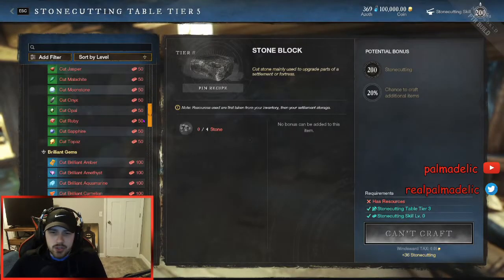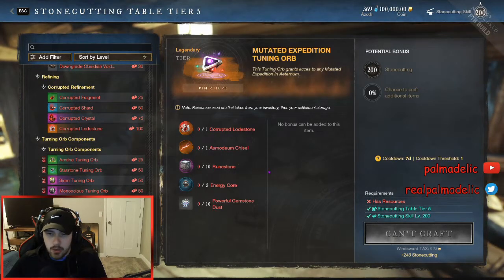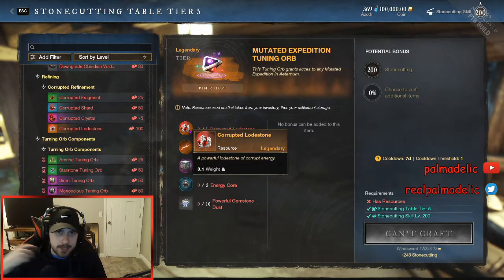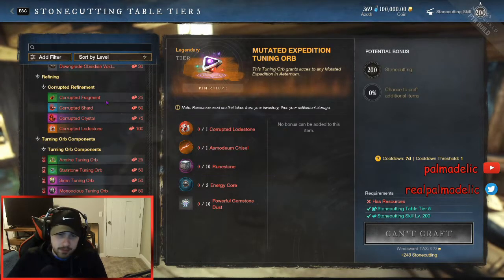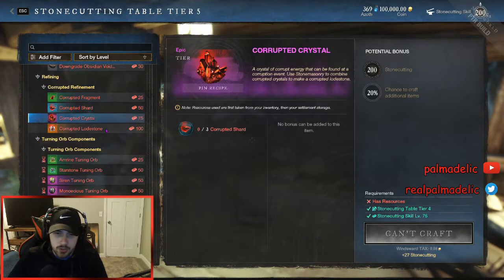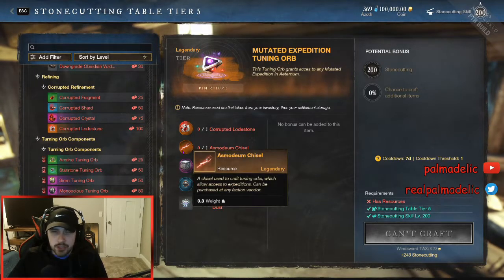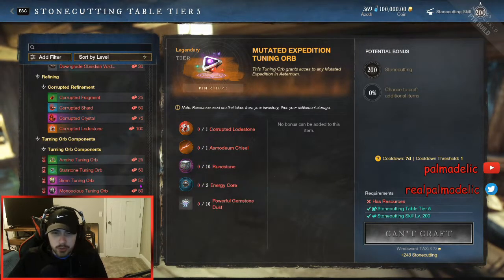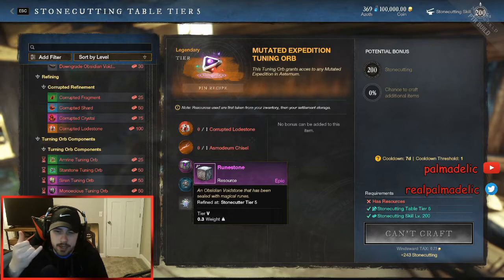Now let's dive into the resources you need to get and how to get each resource to make the orb. The corrupted lodestone works the same as making orbs now — you run corrupted zones, portals, and monoliths to get fragments so you can upgrade the shards, the crystals, and the lodestones. The chisel is going to come from the faction vendor. Runestones and gemstone dust are kind of one intertwined farming method.